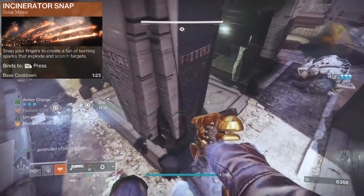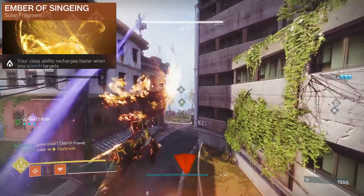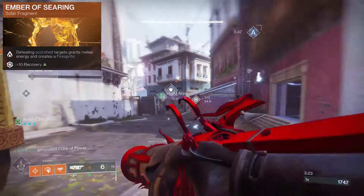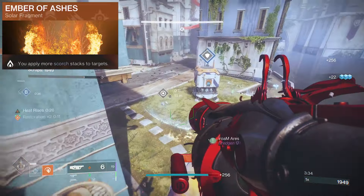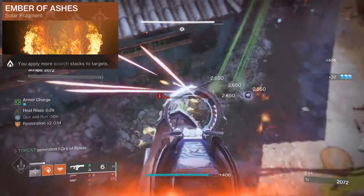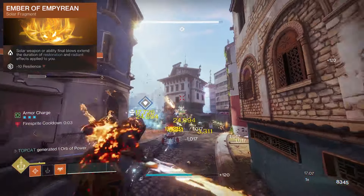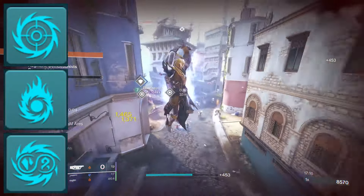Pair this with the Celestial Fire snap and our Scorch combo is set for easy ignitions — this melee spreads more Scorch. With Ember of Singeing, our Phoenix Dive charges faster when we Scorch. With Searing, defeating Scorch targets gives us melee energy and creates fire sprites to give us grenade energy. Ember of Ashes will apply more Scorch Stacks to increase both of these effects. This build is a great all-rounder, working both in tandem between abilities and weapon kills. Ember of Empyrean is going to loop our Restoration so we can stay in that battle longer, and our Radiant will also chain off both weapon and ability kills — relying on the solar perks in the artifact to get it.